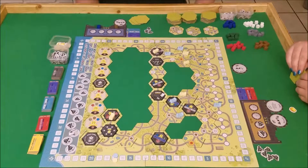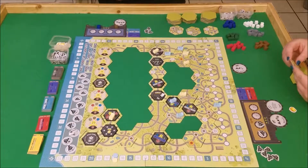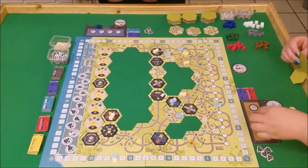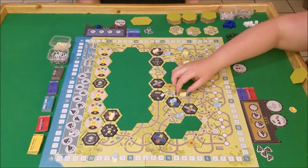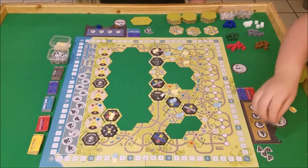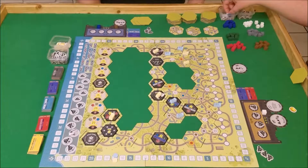Let's see where I want to go. I'm going to spend a coal to move here and get another white cube. And then I will spend my last coal to go here and get a whistle. Very good. Toot, toot.